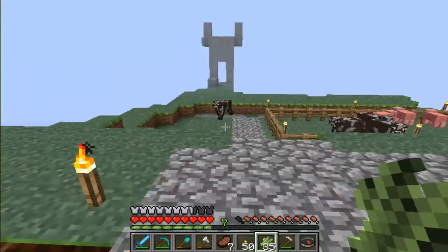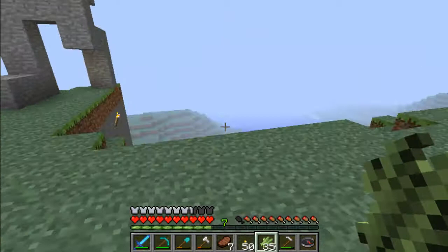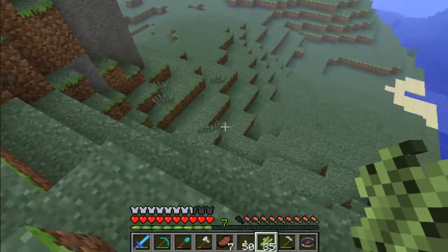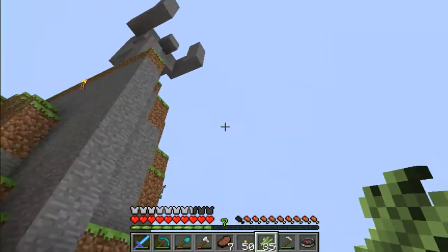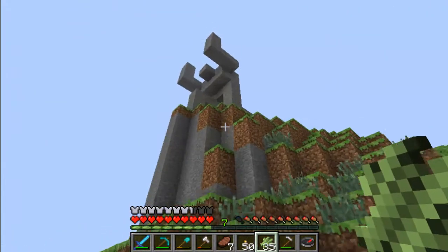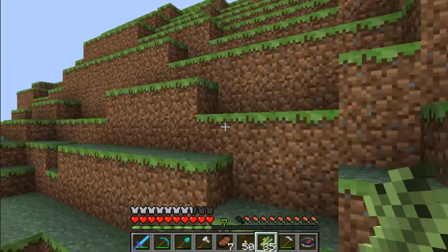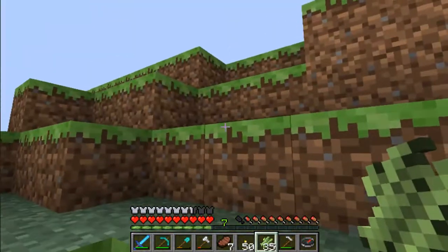I'm working on this statue — it's like an Atlas statue I saw. Actually, one of my other friends did one, and basically I copied him because I liked it. I haven't built the cube yet because I don't know where I want to put the block he's going to hold. He's going to hold a massive block on his shoulders, but I haven't figured out what that's going to be yet. I didn't want it to be just regular stone.